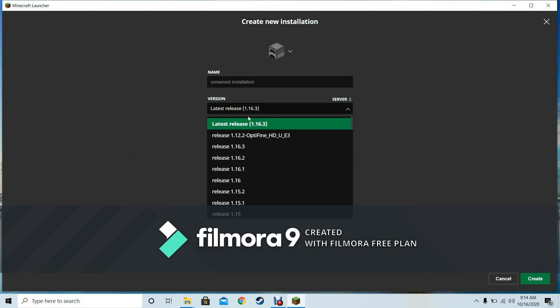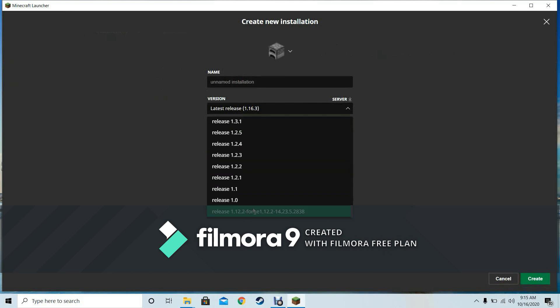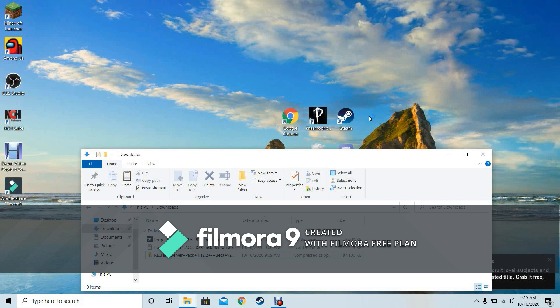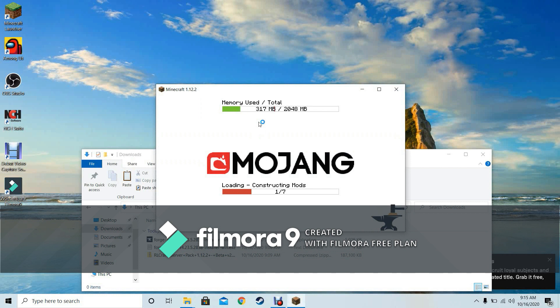Once that's pasted in, go to the Minecraft launcher, go to installations and versions — you should see OptiFine HD U E3 listed. Now for the main event: go down to Forge 2838, click create, and click on it. It should say 'downloading.' If it errors, do this whole process again — I had to do it twice and it worked the second time.